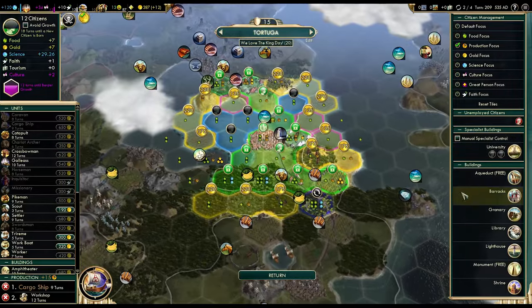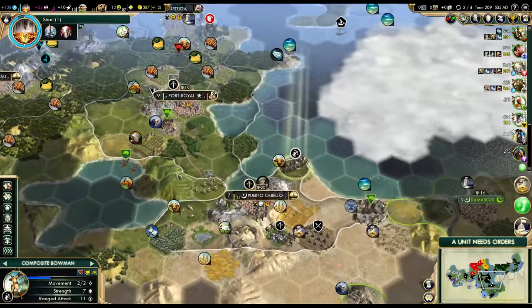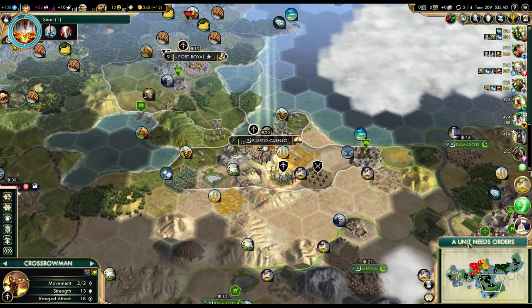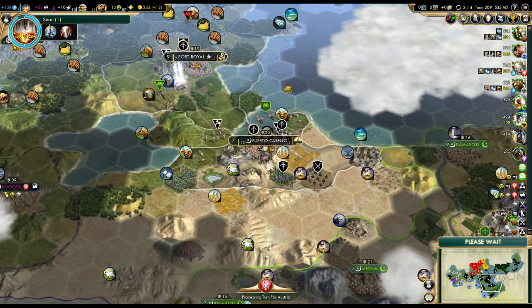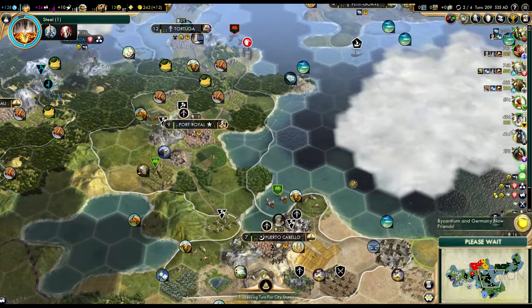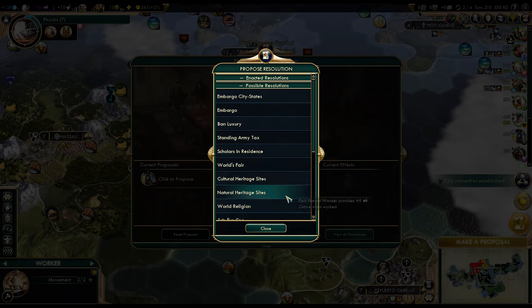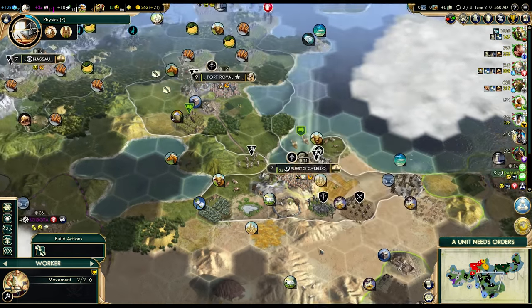Plus one population in Tortuga — we should work the specialist slots. Puerto Cabello will get scientists in two turns. I don't think I'll be waiting for armories. I will build barracks, but I don't think I have the time to wait for armories. As much as I like the extra experience, we need to get started on unit recruitment right now. There's steel, and we can make a proposal — probably the World's Fair. I wouldn't mind the policy and the relations boost with most of the AIs.